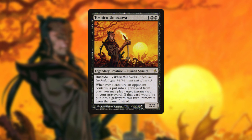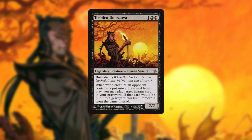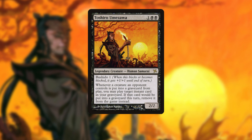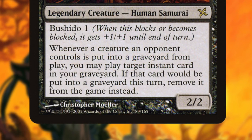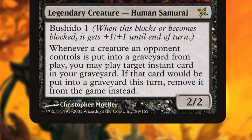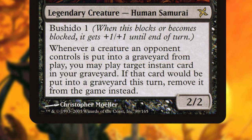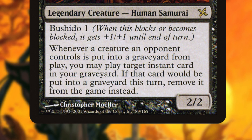Let's take a look at this mono-black spell-slinger style list, starting with our Commander. Toshiro Umezawa is a single-printing 3-mana human samurai from all the way back in Betrayers of Kamigawa. A new printing is coming up, so a lot more people will be getting their hands on this very unique Commander. Toshiro has Bushido 1, meaning when he blocks or becomes blocked he gets +1/+1 until end of turn. The big benefit is in his next line of text: whenever a creature an opponent controls dies, we can recast an instant in our graveyard. Note that this isn't until end of turn, and the card is exiled after we cast it.